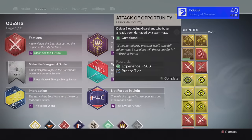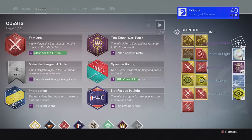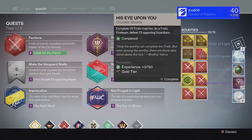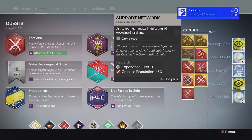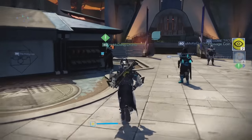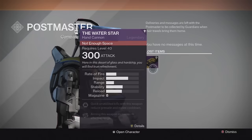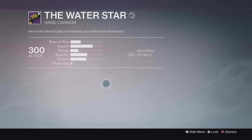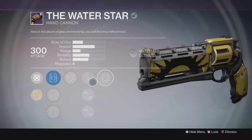For my bounties on my Titan, we got more passage coins, motes of light, and legendary marks. From my silver tier we ended up getting unlucky once again with no exotic. From the gold tier my inventory ended up getting full from some of those engrams, so we went to the postmaster and ended up getting another Water Star — the normal version this time at 300 attack. So not the greatest gold tier drop; we got two Water Stars in total on my Titan.